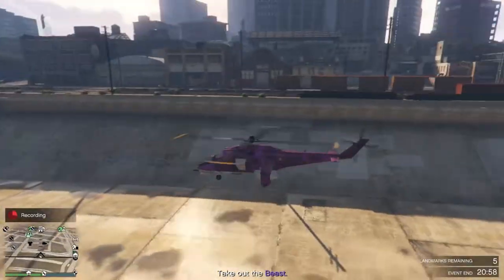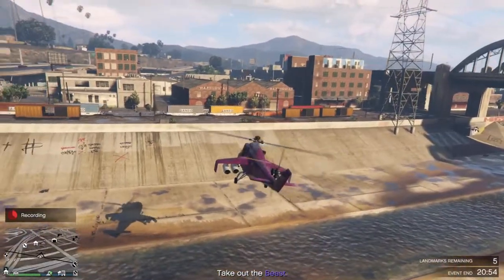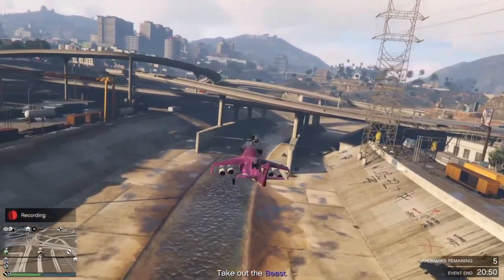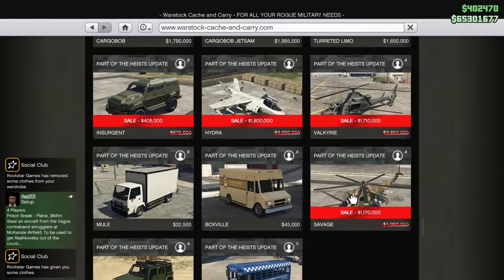Welcome back to our GTA 5 online video. Today we are taking a look at the Savage. This helicopter was first released with the Heist DLC, so that's already a couple of years ago. But this week there is a discount on it, so it's the perfect time for a review.